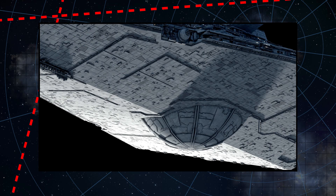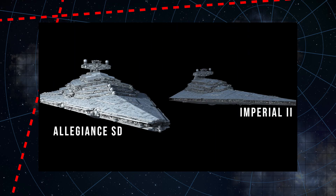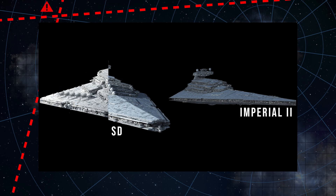Like the Tector, the Allegiance lacks the standard Star Destroyer ventral hangar, opting instead for more armor and greater power generation. This gives the ship an extra thickness, which is even more noticeable when we examine the dorsal superstructure, which is longer, wider, and more armored. Comparing the Allegiance to a standard Destroyer clearly illustrates the difference.